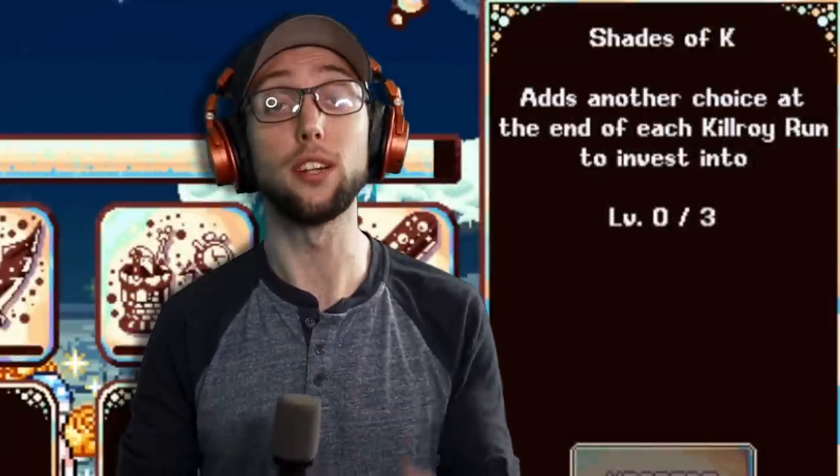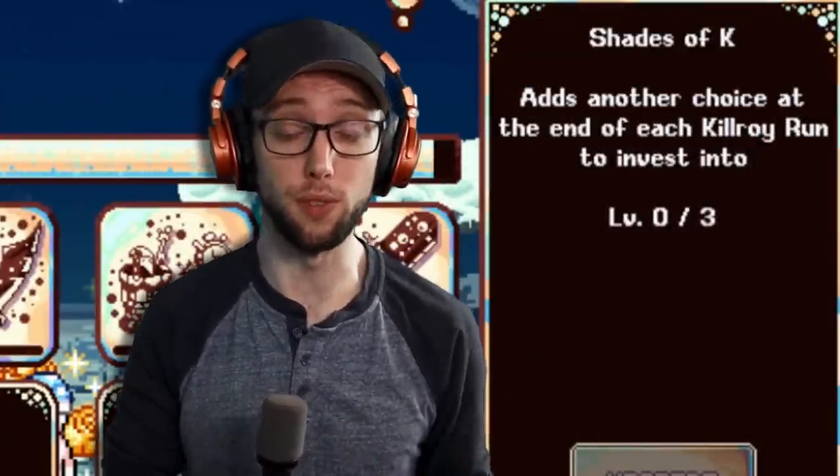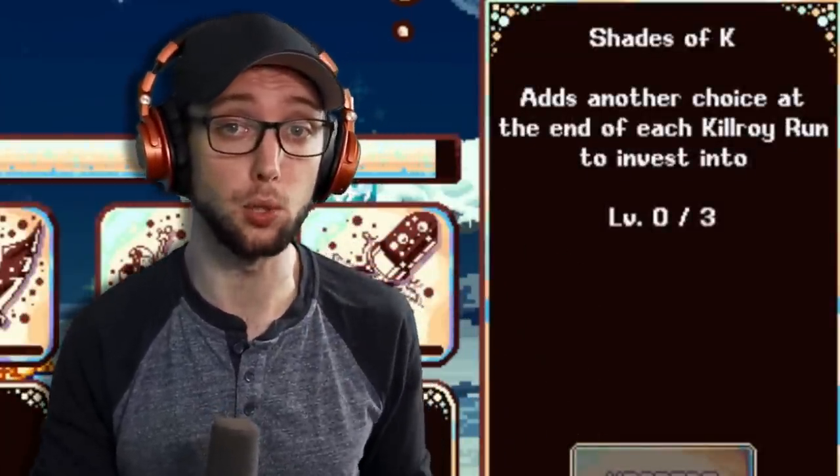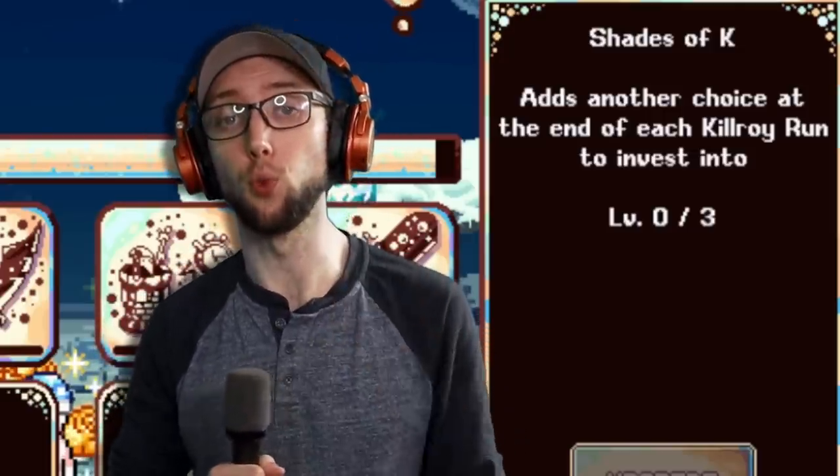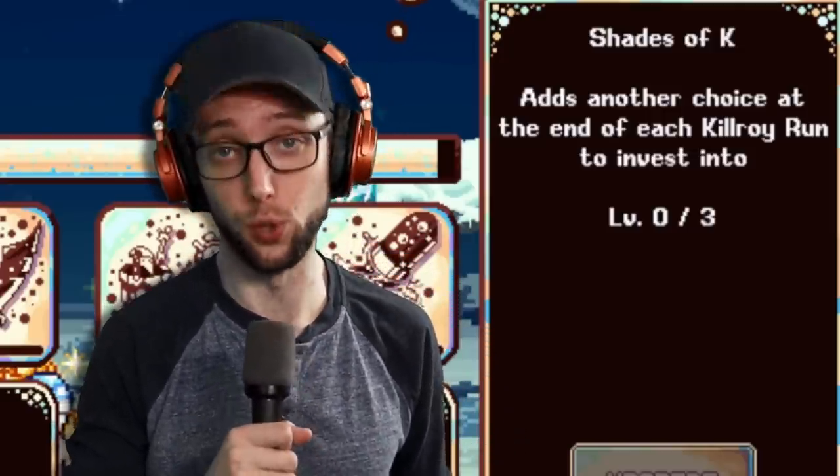The third upgrade is known as Shades of K, which adds another choice to the Kilroy Run that you've invested in, and you can upgrade it up to three times. The first upgrade is faster respawn for Kilroy, the second is increased dungeon drops, and the third is a chance at white pearls, which is for XP.